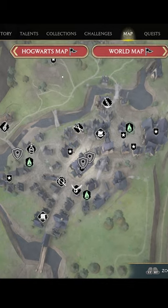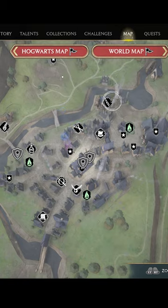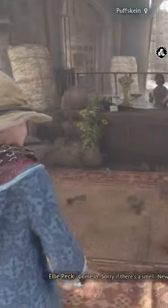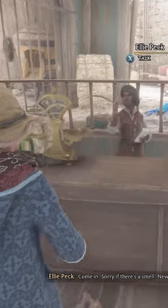Once you've filled up your bag with beasts, you're going to want to head to Hogsmeade. Once you're in Hogsmeade, you're going to be looking for the Brood and Peck Shop, which is located on the northern part of the settlement. Inside, you'll find an NPC who will buy your beasts for 120 coins each.